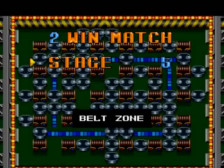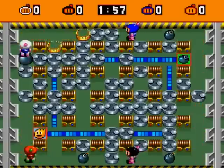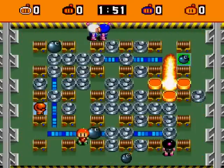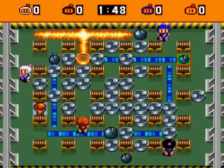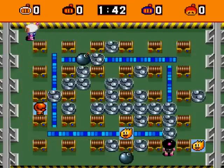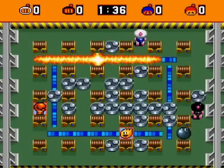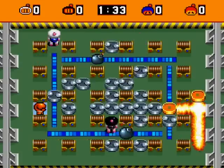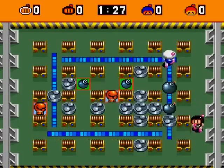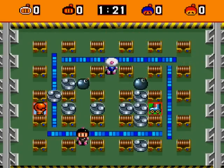It's number five — belt zone. Those blue lines are conveyor belts, and that's the gimmick of this place. If you drop a bomb on a conveyor belt, it will actually move the bomb along the belt — see what happened there with red bomber. That kills a lot of computers because they're really dumb about it. Drop it two squares away from wherever you want it to explode — I thought it was three squares, but it's two.